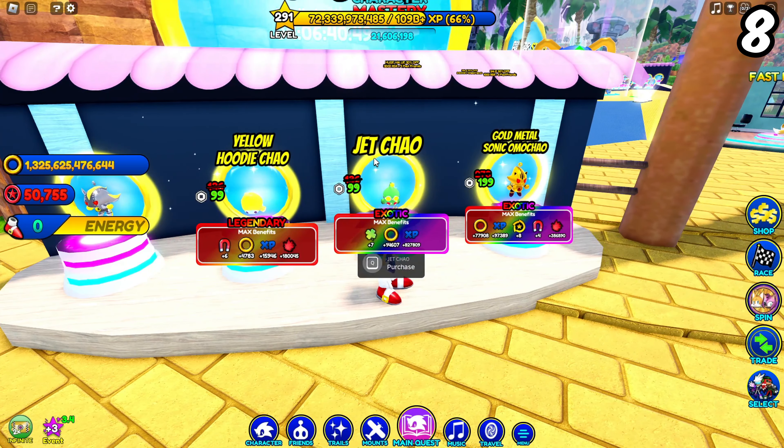Something else they completely updated is the way the Gold Egg works. Now you'll have to get 25,000 steps to get one Gold Egg, but you can do this as many times as you want. And if you get 50 Gold Eggs, you can actually get 3 Bonus Premium Eggs for free, which I think is pretty cool.